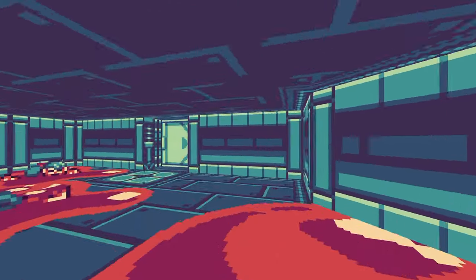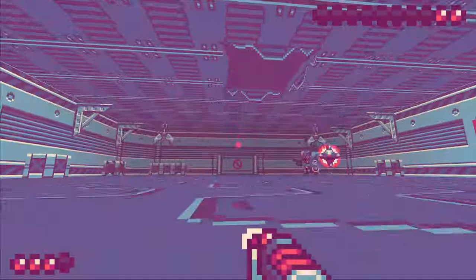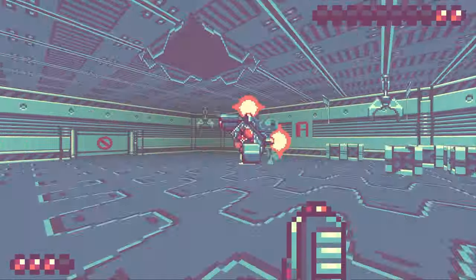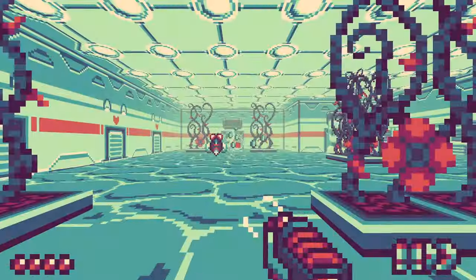Occasionally I would backtrack and kind of get myself lost — trust me, just take the elevator. I don't want to spoil too much in the way of abilities or how the story progresses, since it's an exploration game that benefits the most from your own exploration. But there was an ability I got about three to four hours into the game that gave me so much satisfaction, because not only does it allow you to get through previously impenetrable barriers, but it also easily dispatches some of the more annoying bug enemies, as well as certain enemies I previously thought were unkillable.